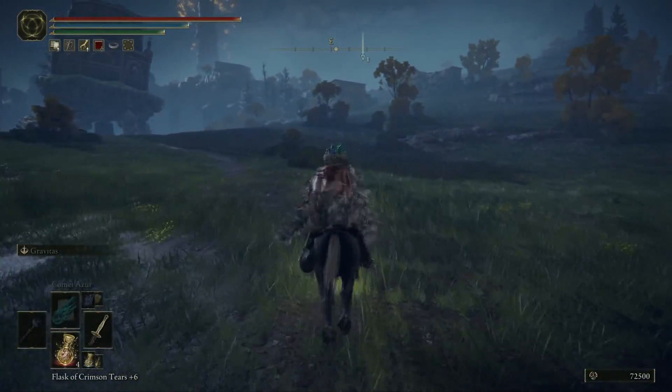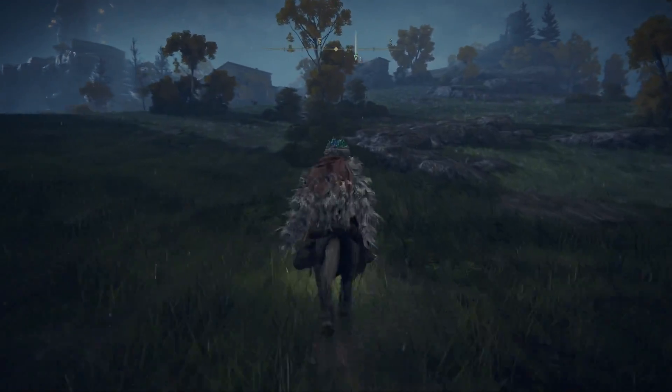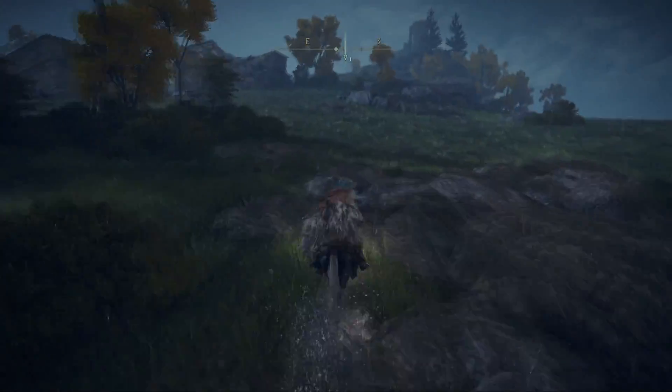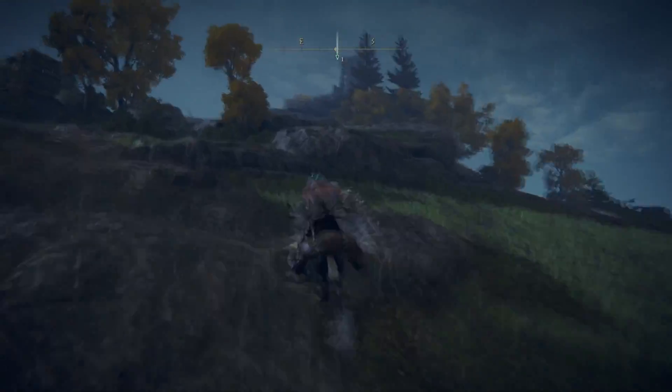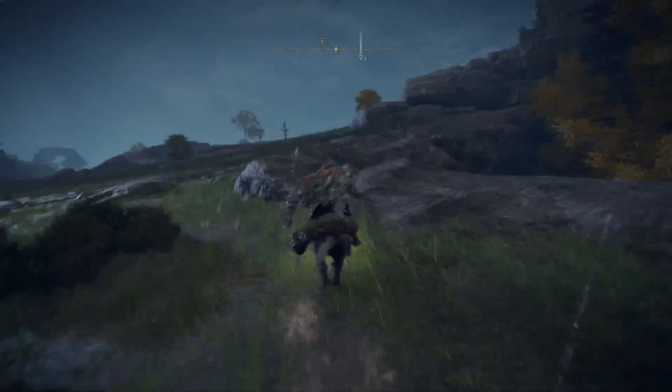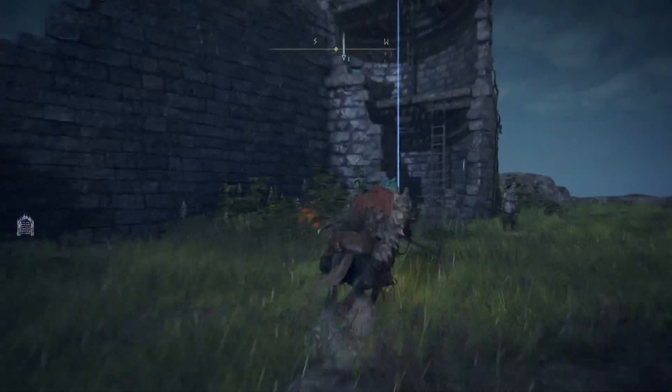Once we get to here you want to travel up the hill. At the top of the hill you will find a broken down tower, and that is where you want to get yourself to. Once we get to the top of that tower there is going to be a chest — but that chest is not going to hold the talisman at all. No, it's one of those really nice booby trap chests.